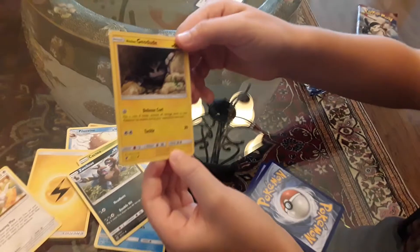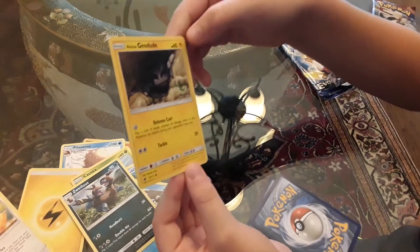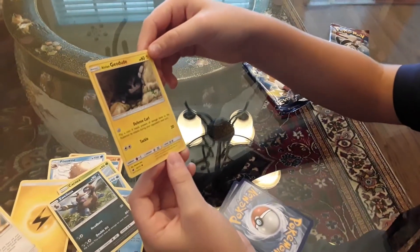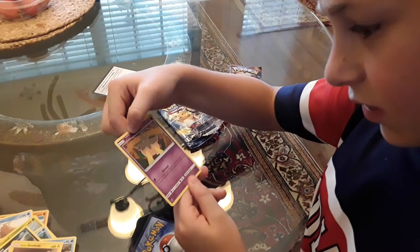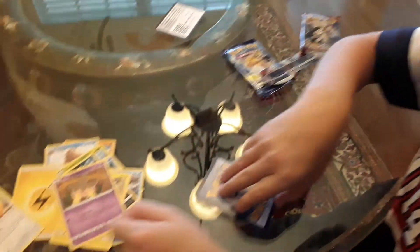Boom, we have got Alolan Geodude with 60 HP and a Tackle for 20. Haunted Kaboo for 60, has 60 HP. Astonished — weird ability.